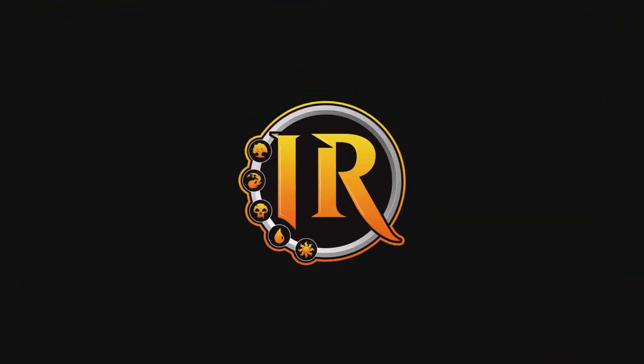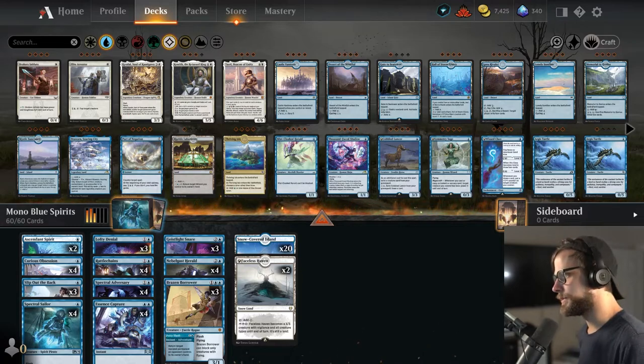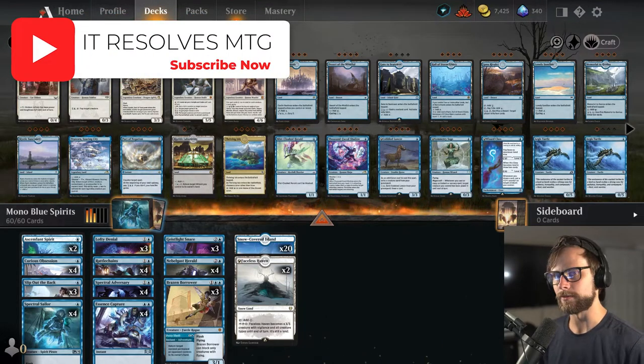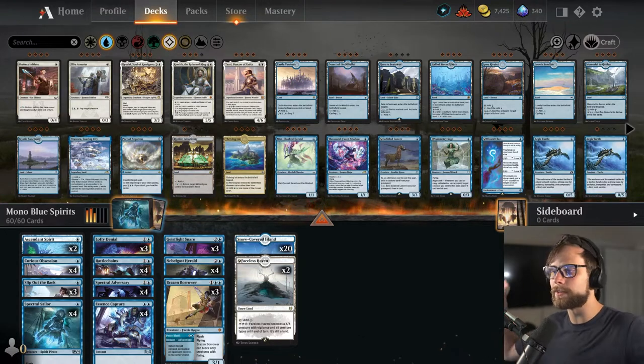Welcome back to It Resolves, where we play a new deck every single day. Today's deck is Mono Blue Spirits. What is going on, everybody, and welcome back to another gameplay video. Today we are jumping into Explorer for our flex day, which is basically like the 'anything goes' of Arena. I don't play much Explorer — I'll just be honest.